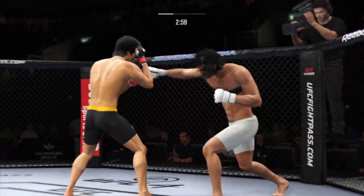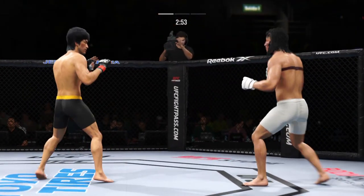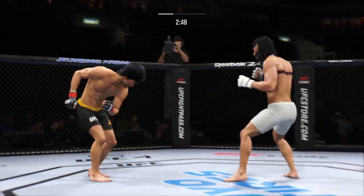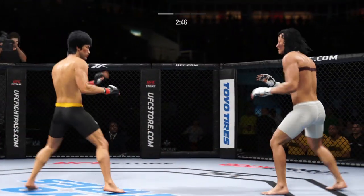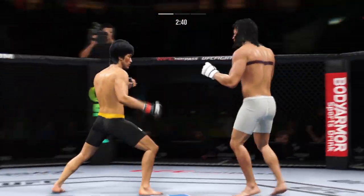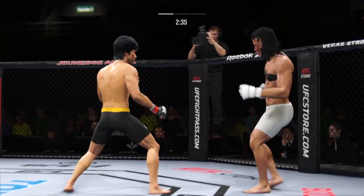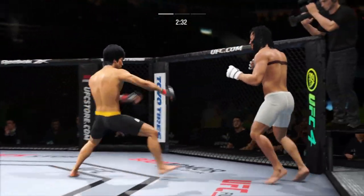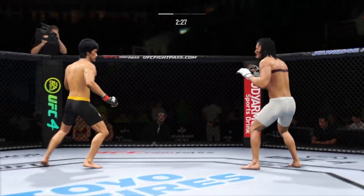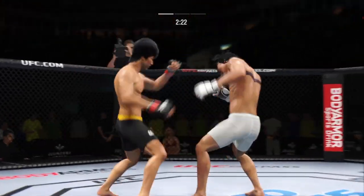It's one thing to have length, it's another thing to use it, and he does it as well as anyone. Nice kick there by Lee. Big punch lands over the top — how's he going to follow this one up? The right hook to the body. What a fantastic strike to throw at the exact right moment. He deserves this. Will finish this fight. Nice kick landed there by Lee.